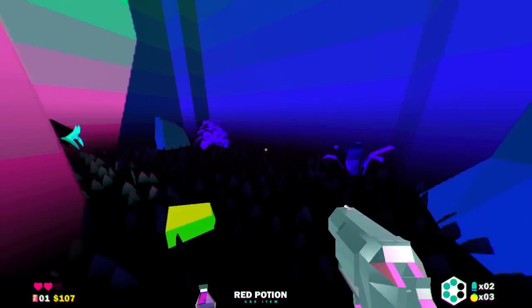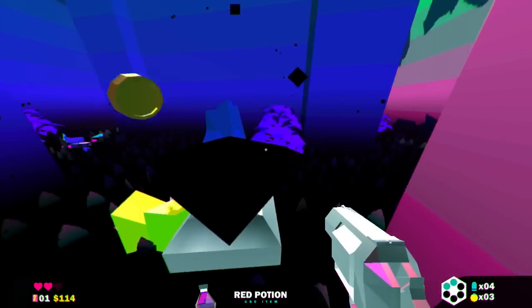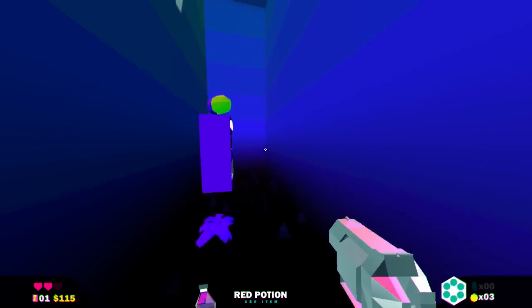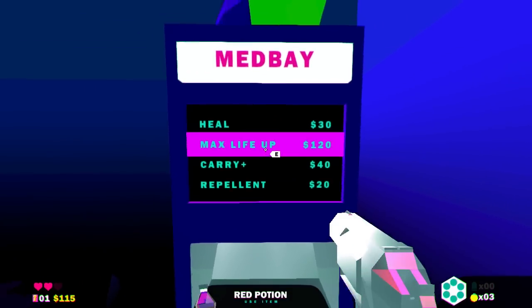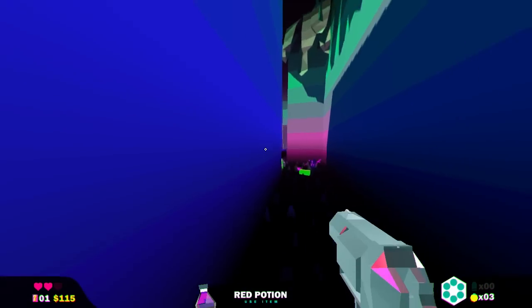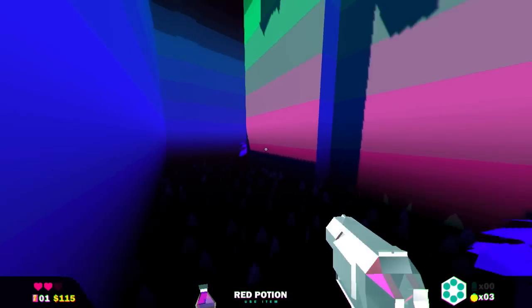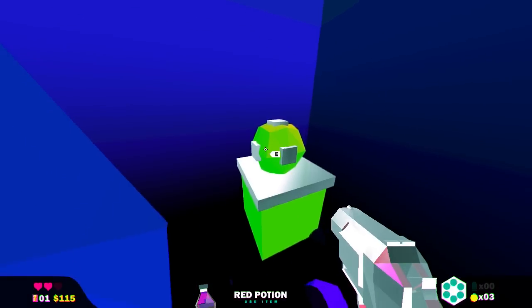We shoot the battery on the turret to kill it, picking up our bullets every time and picking up the money. The music's starting to kick in, which is good. There are items like repellent and max life up — max life up seems to be more valuable. I don't even know what repellent does. Does it make the snakes not want to be a part of you?